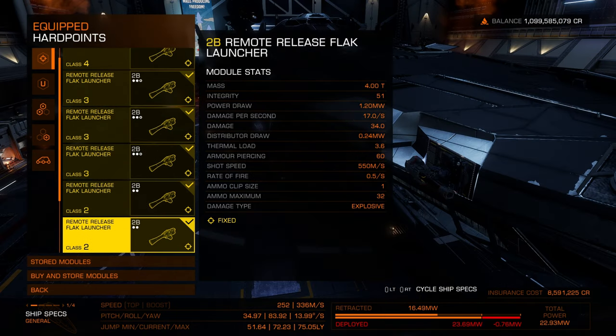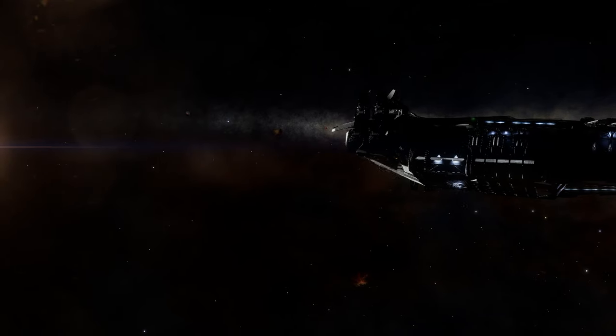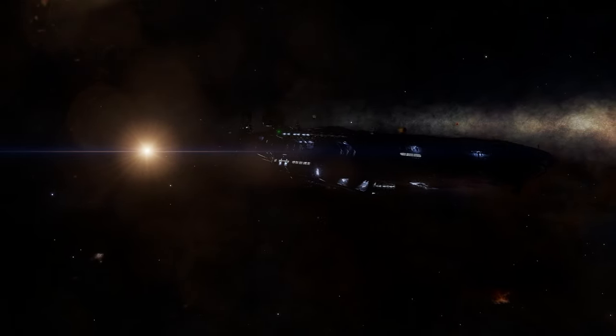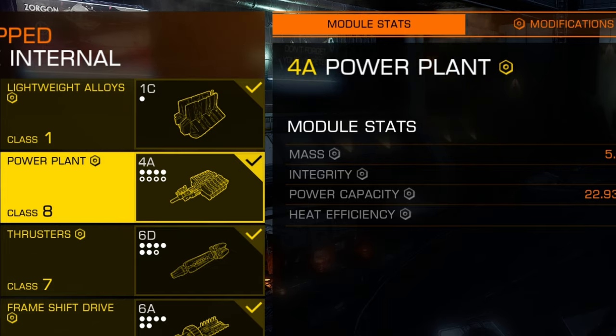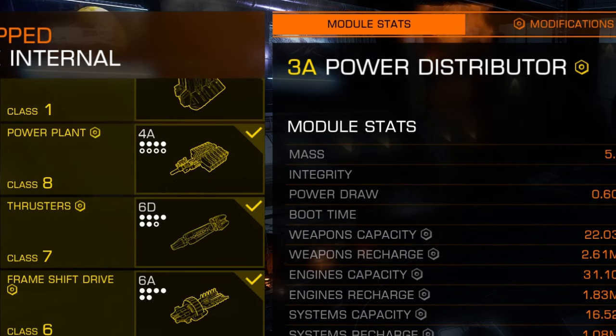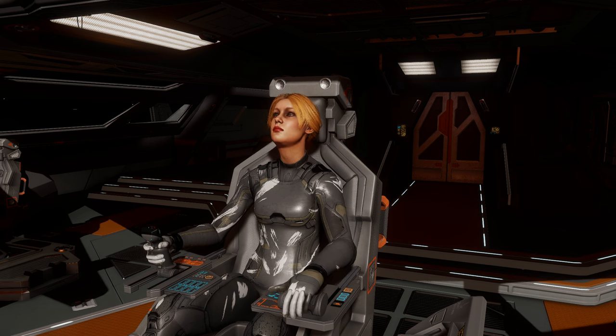I've got six on this Anaconda, mainly because I don't want to have to synthesize ammunition, and six of them should give me enough. This ship was initially designed to be an exploration ship, so it was never meant to have weapons on it. With its tiny power plant and power distributor it's really underpowered for this build, which just means I'll have to disable some non-essential systems when I arrive at the planet — things like the fuel scoop and the FSD drive. It'll work, barely, but it'll work.